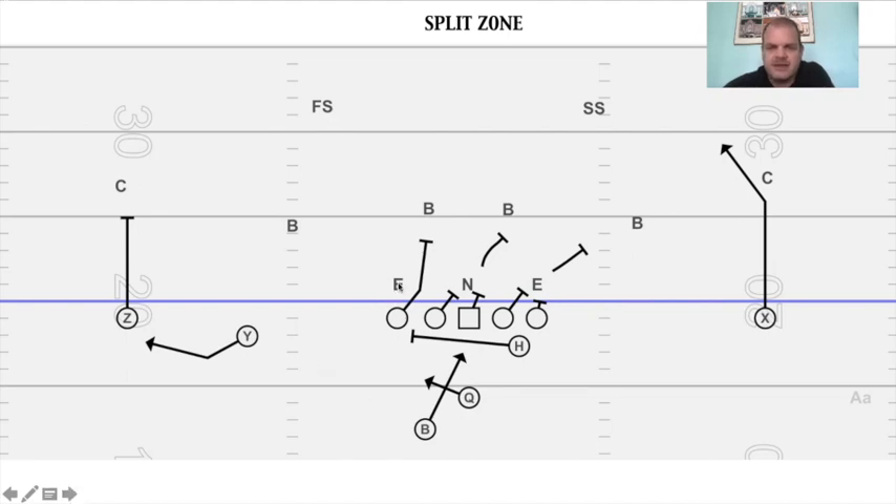Coaching point: be sure that he is attacking the near shoulder to the line of scrimmage. There's no good to attack the high shoulder towards the quarterback and running back — he can just get off and make the play. Be sure he's attacking right at the line of scrimmage. If he wants to arc out, let him do that. Do not go high to low; go low to high with the aiming point. Aim for the downfield shoulder — the one closest to the line of scrimmage. You can drill that with trash cans, with dummies.